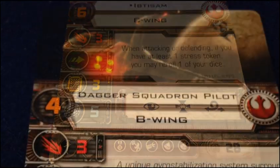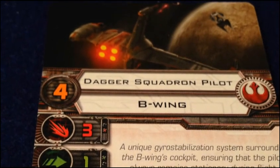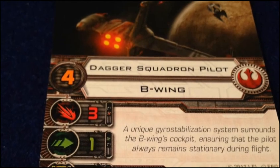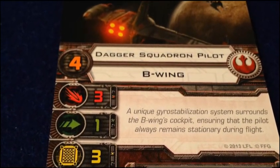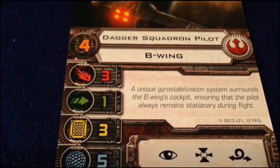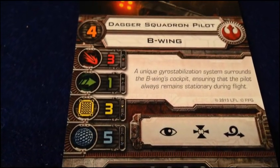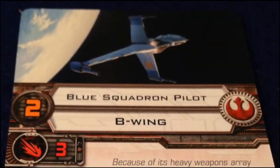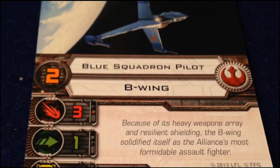Next up is the Dagger Squadron Pilot with a piloting skill of four. As is typical with the generic pilots we've seen, there's no special ability and no elite talent slot. He costs 24 points. And lastly, the Blue Squadron Pilot at piloting skill two costs 22 points.